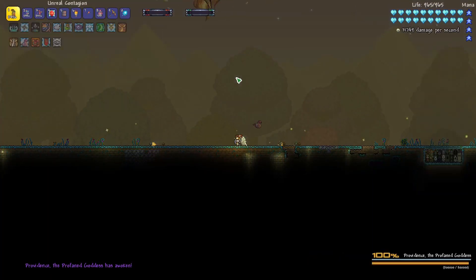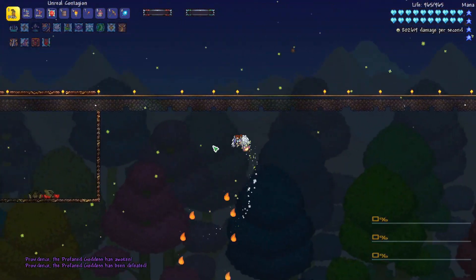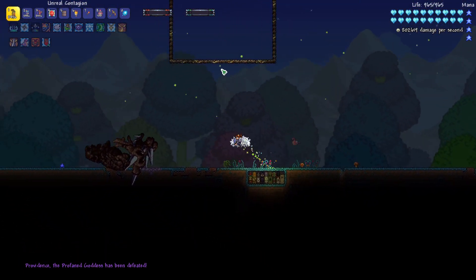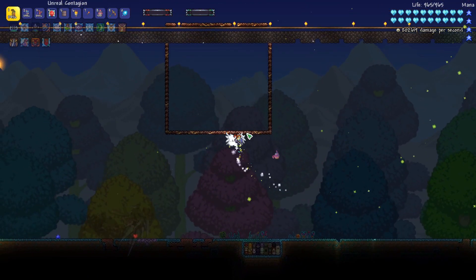Let's go ahead and summon Providence to test this DPS out. I was actually trying to shoot away from it so I could charge up my attack speed and then point it at Providence. And even just shooting away from it, the splitting arrows and these little orbs killed Providence so quickly.